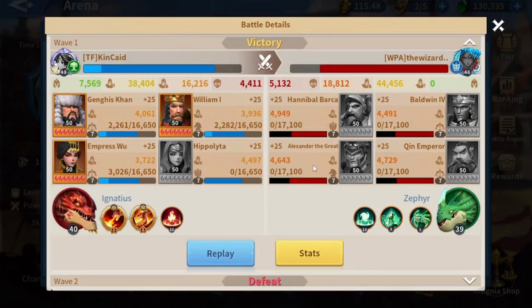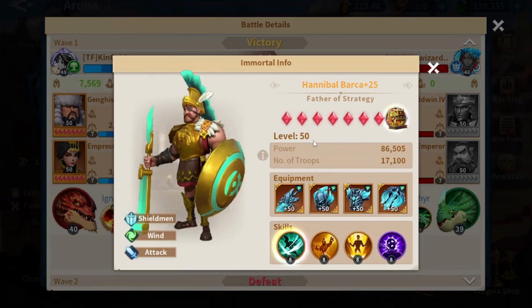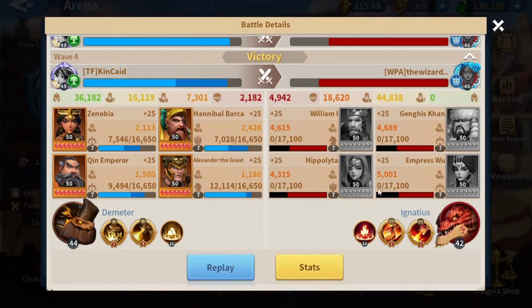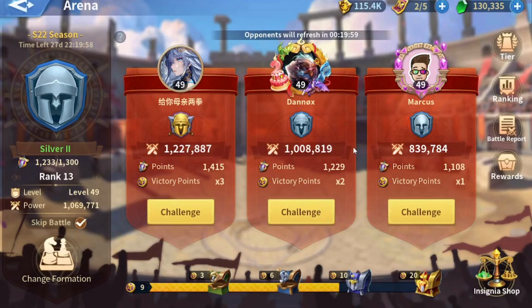My Empress Sword dealt a lot of damage because he's using three air or wine immortals, and fire is so strong against wine. My mixed march beat his holy fairly easily. He went on to complete the fight against his fire march. Notably, Hannibal was again facing Jenghis — the damage taken from Hannibal was 8.5 million, and again it was only splash damage. Only about 800,000 damage came from normal attacks.